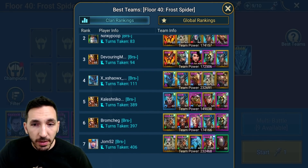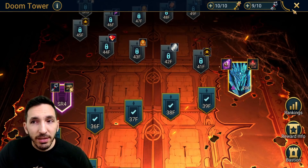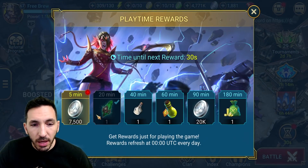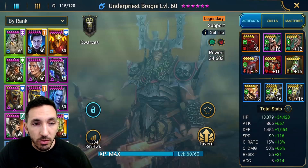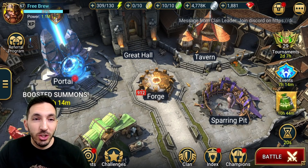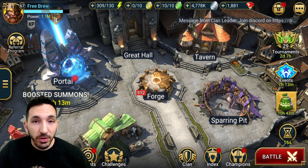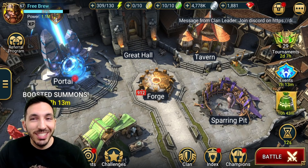Everybody here has Drexar but I don't have him - he would have been a huge time saver. I'll just use Brogni and see where that takes me. Brogni has 314 accuracy - maybe that's enough. So that was the video for today guys, thanks a lot for watching. I'm whispering because it's really late and I don't usually record at this time when everybody's sleeping. Thank you guys and I'll see you in the next one.